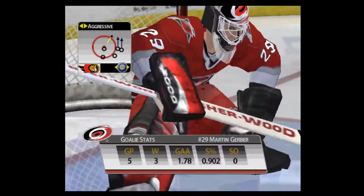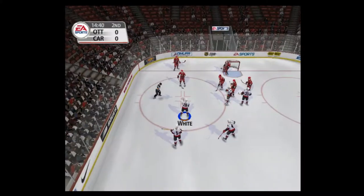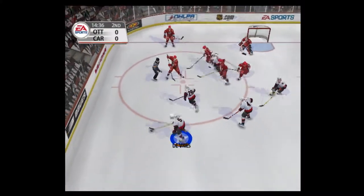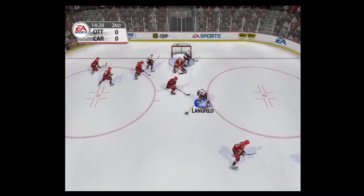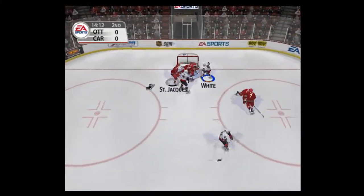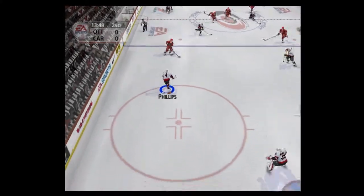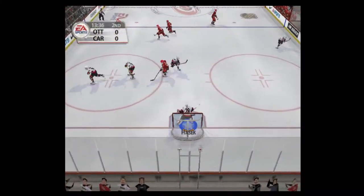This guy's one of the premier goaltenders in the game today — no doubt about it. He has lightning quick reflexes and an incredible mental focus. A shot from the slot by Langfeld — blocked, brings it out. In over the line — Hoshik made the glove save.